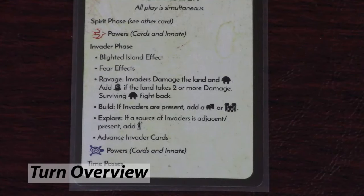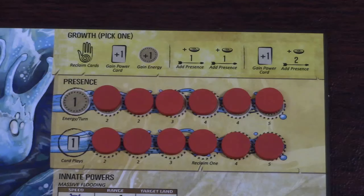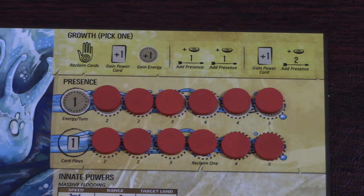Spirit Island is played over a series of turns with the following phases: spirit phase, fast power phase, invader phase, slow power phase, and time passes. In the spirit phase, each player chooses one of the three growth actions. You must do all the actions shown but may choose the order.